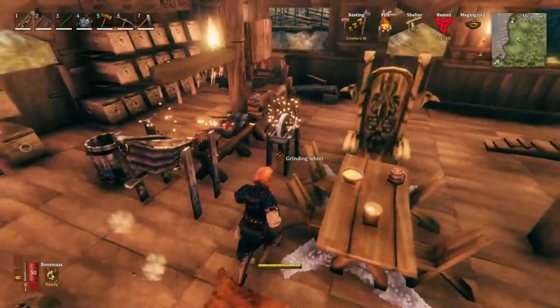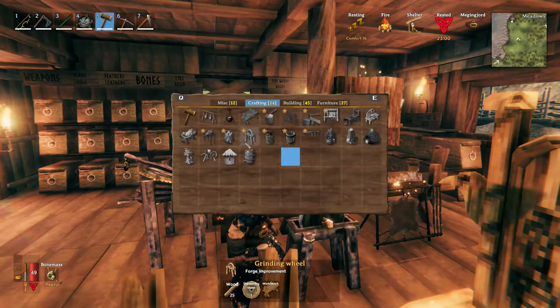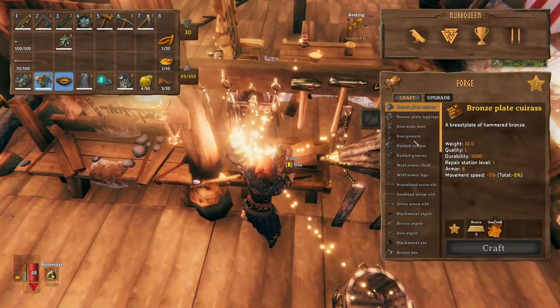The last upgrade at the moment, level seven, is the grinding wheel. It requires 25 woods and a sharpening stone, which can be crafted by a stone cutter. I only upgraded to the grinding wheel really late in the game, only because I found a sharpening stone in one of the Fuling camps — only then the grinding wheel upgrade was unlocked for me. But you guys know now that you can upgrade it as soon as you have the stone cutter.